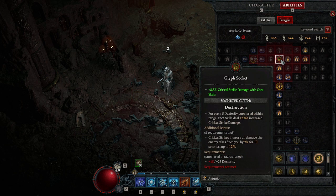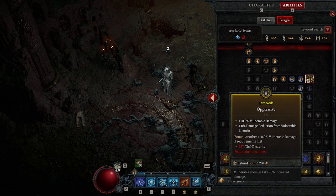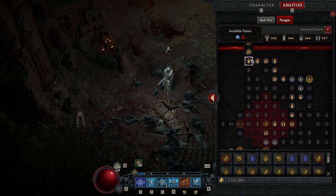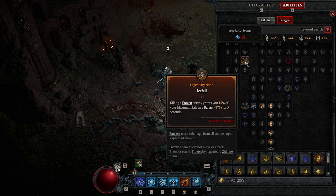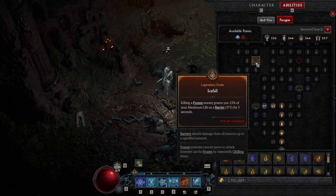Up here you want Destruction, mainly for critical strike chance, because sometimes when your abilities are on cooldown you're just right-clicking with Ice Shards and you'll get massive damage. Then we come up this way and get another Oppressive node for vulnerable damage. Then we'll get to Icefall — you want it rotated this way because that's the fastest route. Get these, come down, go up, grab that one on the way, and we'll have Icefall, which means killing a frozen enemy grants you 50% of your maximum life as a barrier for five seconds, which is nice.